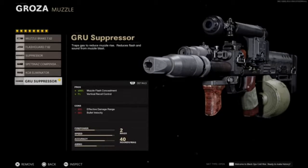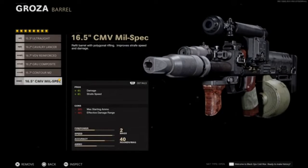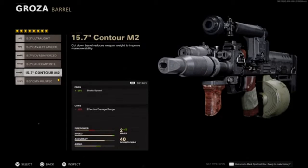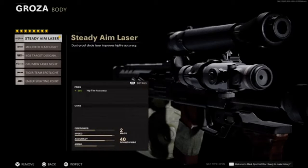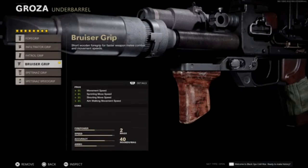For the muzzle, go to this muzzle right here and pick that one. Then go to barrel and use the 16.5 — that one is the best out of all of them. For the body, you have to use the Steady Aim Laser, which is a pretty good laser.